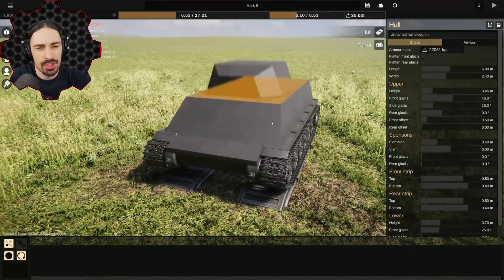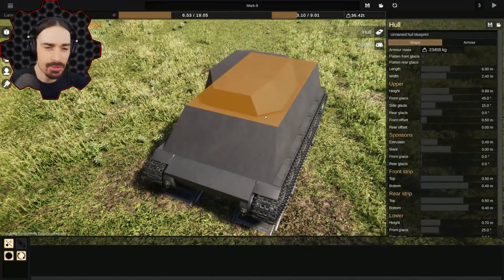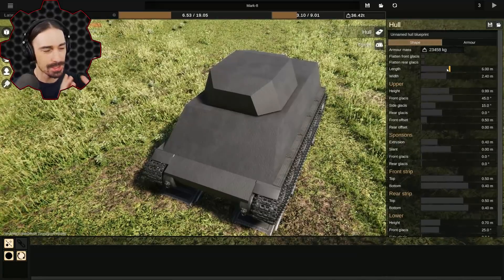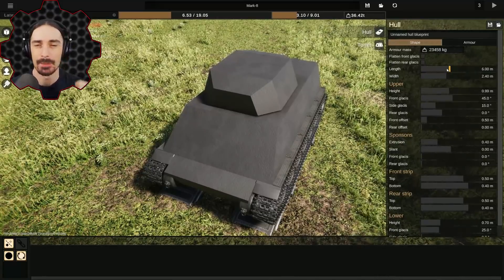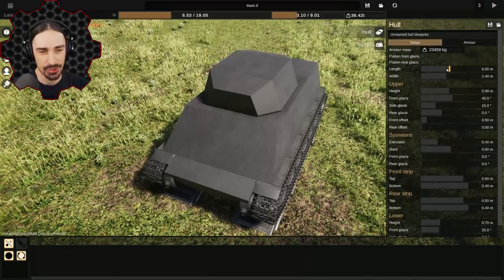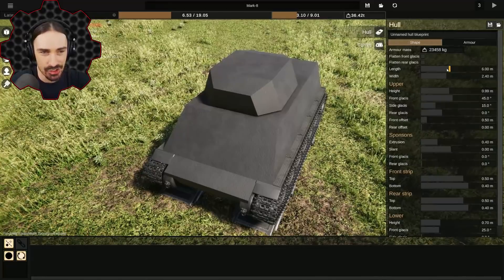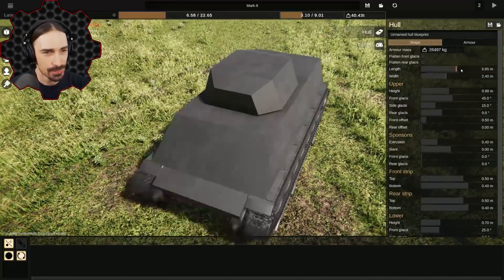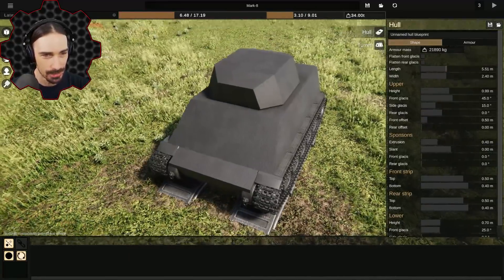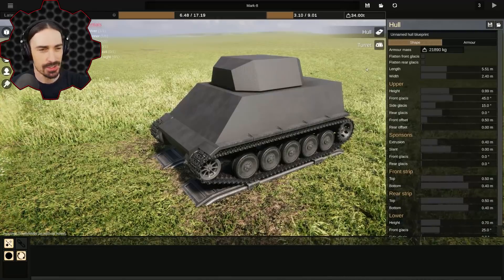Welcome ladies and gentlemen back to Sprocket, the game where you can design your own tank almost however you want. Today I'm going to be doing some crazy experiments, comparing and contrasting. I'm essentially going to try to build a tank that maximizes every single slider as much as it will let me, and also a tank that minimizes every single slider as much as possible. Let's start off small to me and then go big.